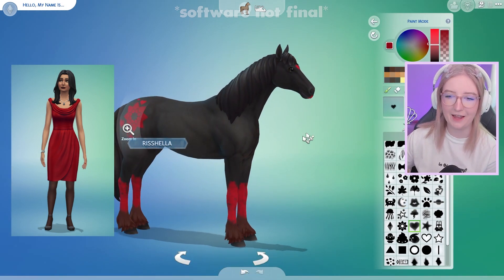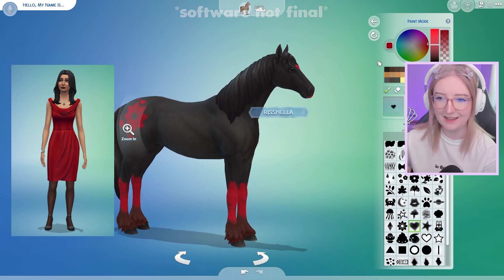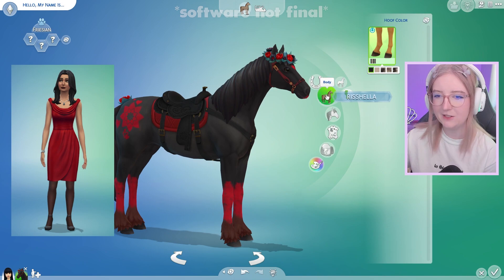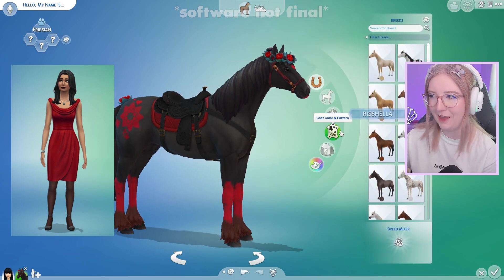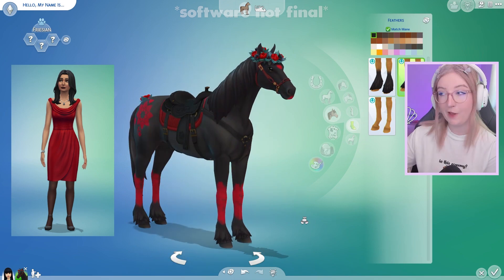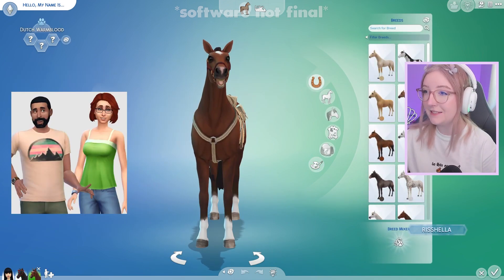I don't know how I'm feeling about the red on her legs now. Maybe it's the color of her feathers that's throwing me off. It's not that deep — I'm just having fun, so I'm not too worried about it. Maybe that's a little bit better. Okay, this is Bella Goth if she was a horse. Up next, I want to do Bob and Eliza Pancakes, so I'm gonna start with Bob.